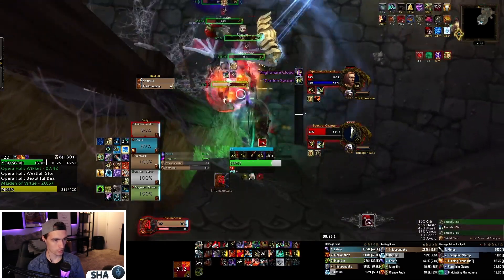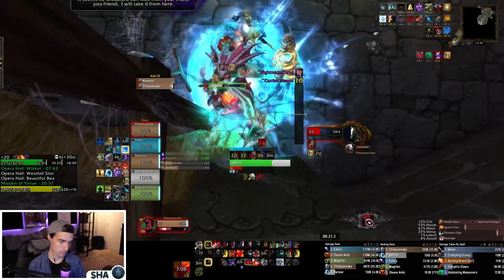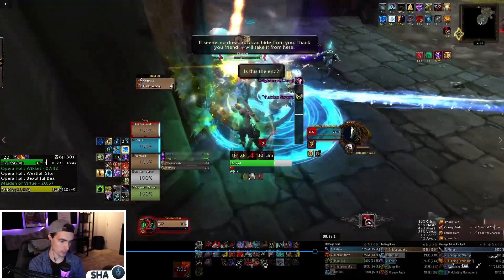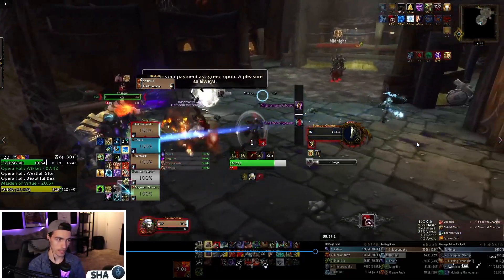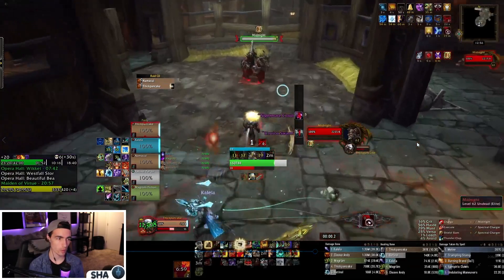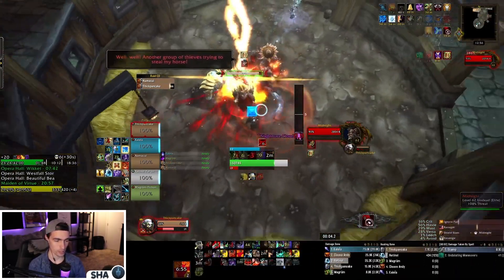Focus the Hand, kill the Hand, then focus the Infiltrator, then the Chargers, and go into the boss. Frost Mage damage really shines here — that consistent AoE is very nice in this dungeon. In other dungeons like Grimrail Depot or Upper Karazhan, not so much fun having a Frost Mage, but here it works really well.